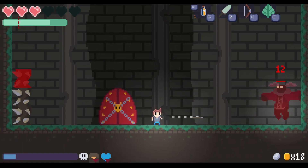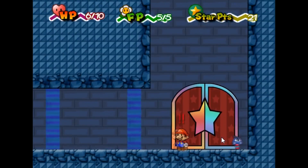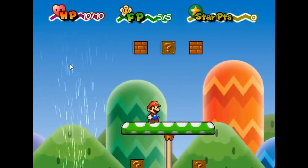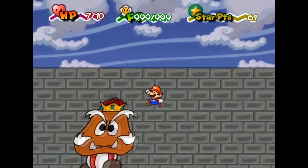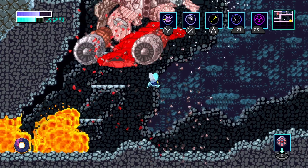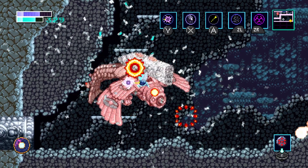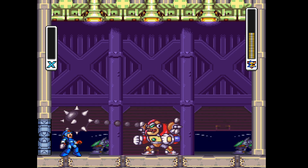I've dabbled in game design and messed around with GameMaker for over a decade at this point. And one thing that I've always shied away from, even as I've honed my skills over the years, is boss fights. They just look so intimidating. And as an avid gamer myself, I know what it feels like to face off against a disappointing, or even worse, a broken boss. There are just so many things that can go wrong.